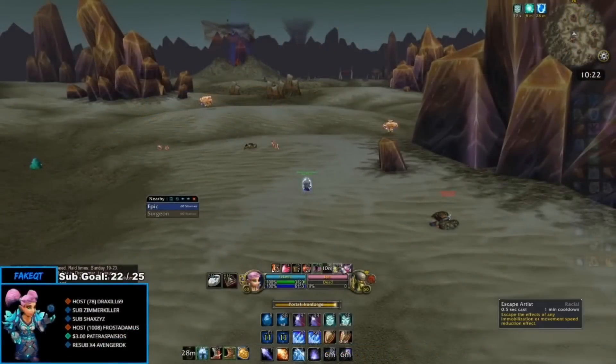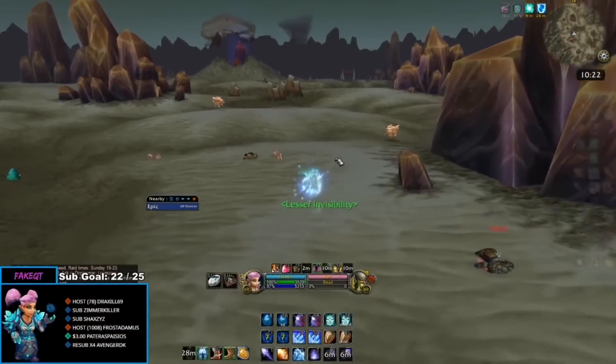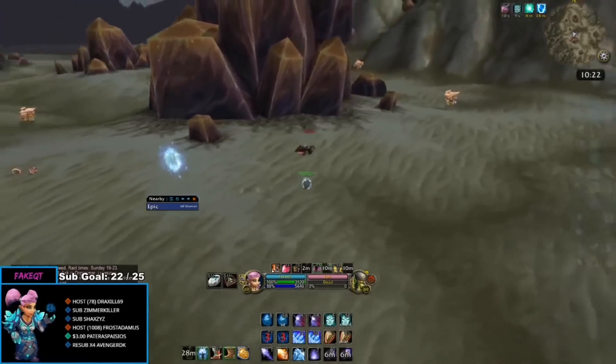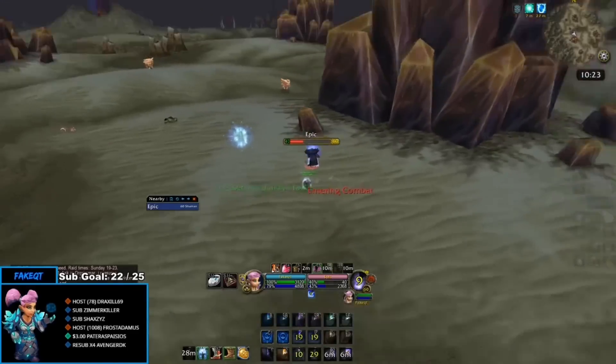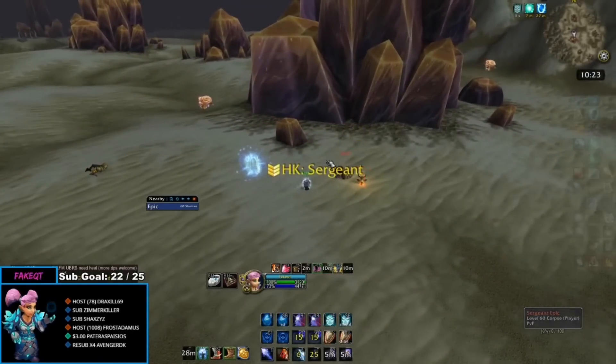Here's a funny trick you can try against a Shaman or Warlock. After you've killed the player, summon a portal and run into it. The moment you get near the portal, use an invisibility potion to turn invisible. This way you might bait their self-resurrection, for example from a Soul Stone or Reincarnation.